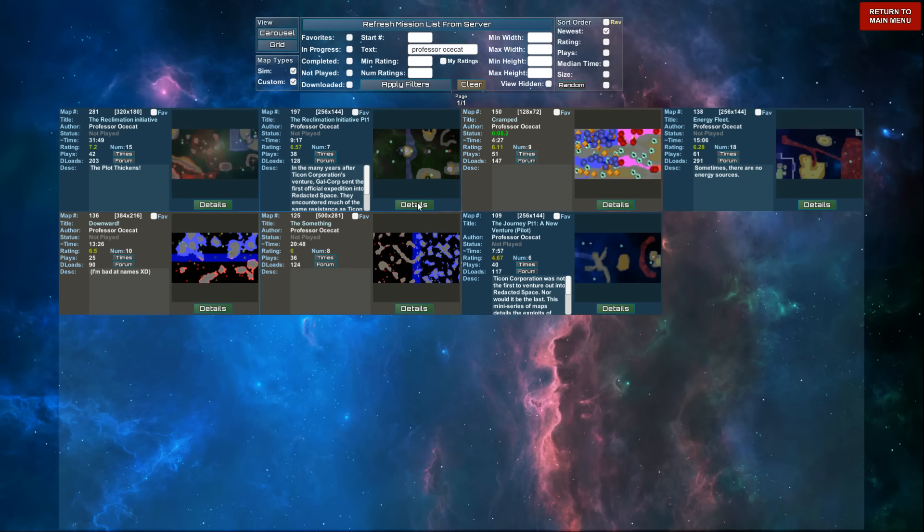I think the secret to that one is just mire as fast as you can, and then you can take out everything once everything is mired - then you win, basically. The emergent is going to be the hardest thing to deal with. Alright, so Reclamation Initiative Part 1 - we're going to do this one next.